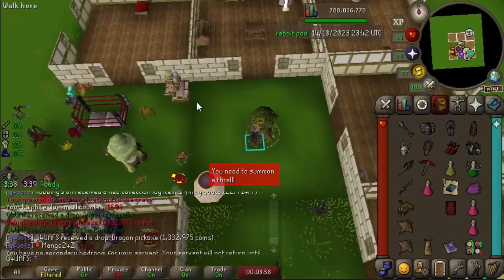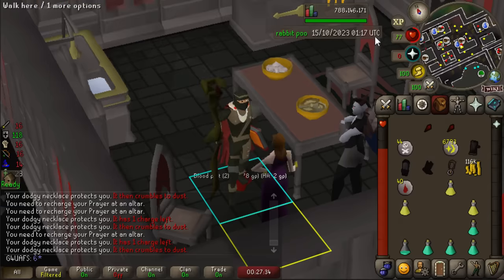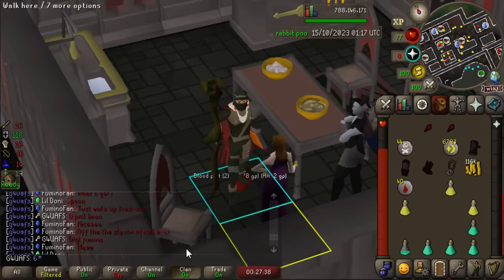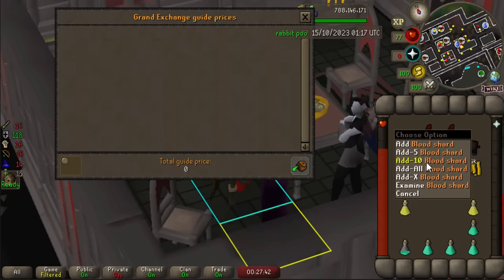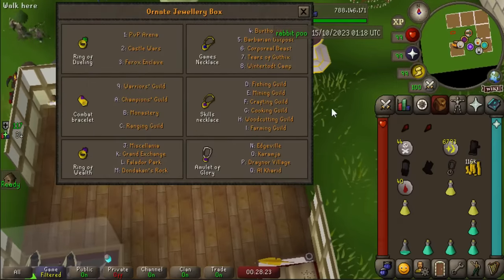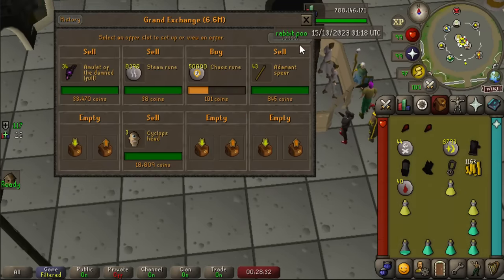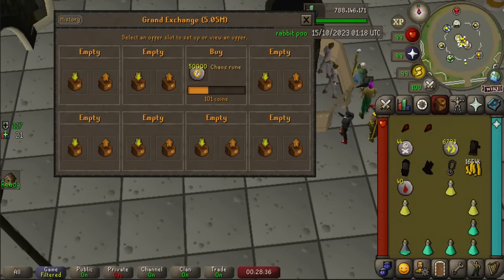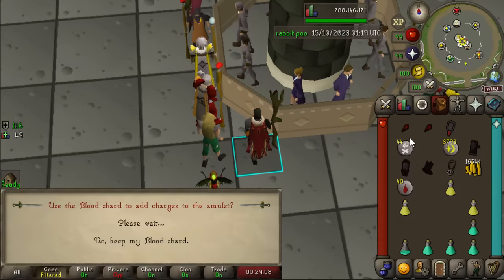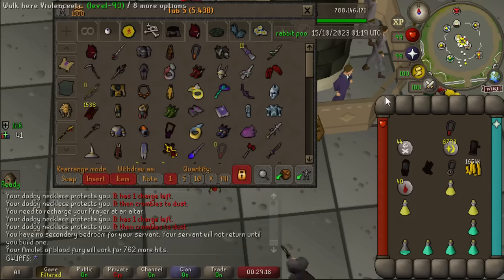I wanted to eat the rest of my tub of vegan ice cream, so I sat here AFK Thieving Vyrewatch Fanatics, and in like 30 minutes we actually managed to get the Blood Shard — which doesn't give a clan broadcast so I can't flex to people, but I can flex to myself. Almost 10 mil in 30 minutes, so I have confirmed this is basically 20 million gold per hour. Come thieve some vampires — it's just so OP. And we're just going to throw these straight into my Blood Fury, which only has 760 charges left. 20k free Blood Fury charges — I almost feel like an Iron Man right now.